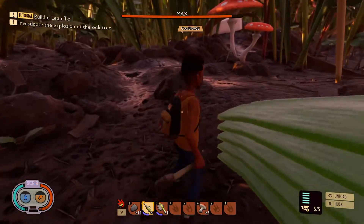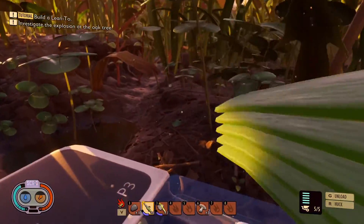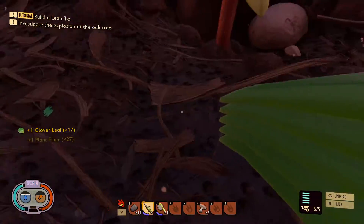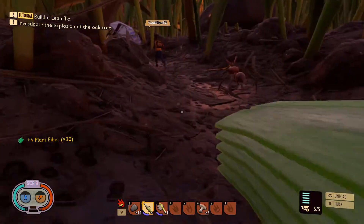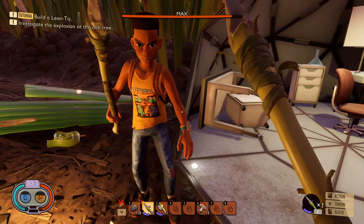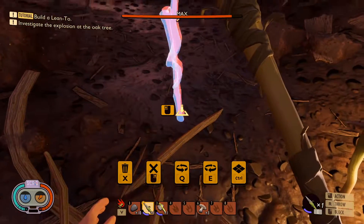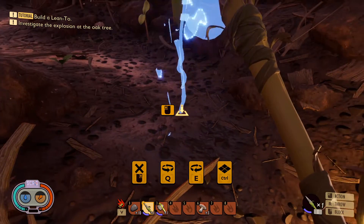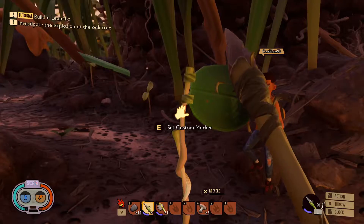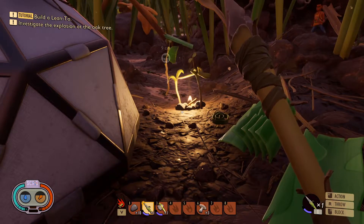Oh god, where's the thing? I lost it — oh it's over this way. The lean-tos are tiny. Where's the base? Which way is it? I don't know. Oh, it's this way. You can put down a marker — I'll show you how to do that. Go craft, then utilities, then trail marker, and then right-click on it. Set marker — I'll do it for you. We'll do home and white.